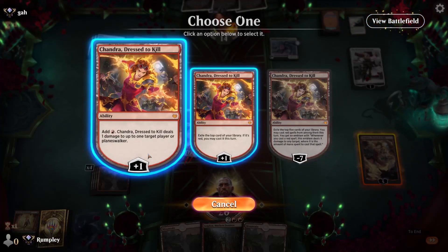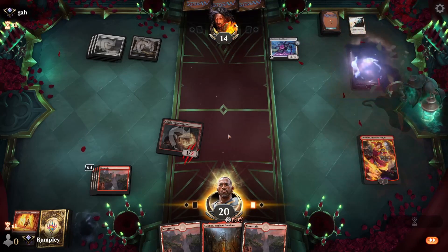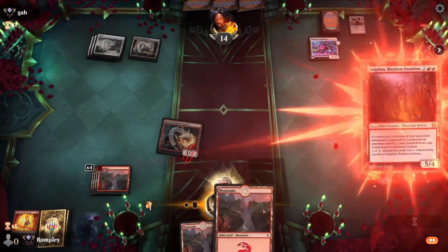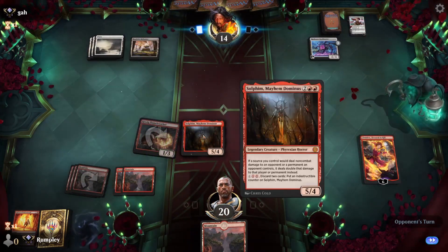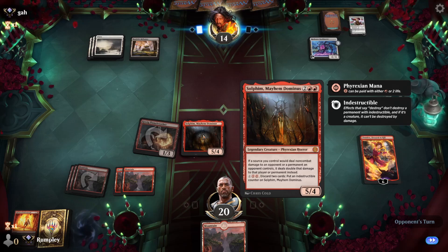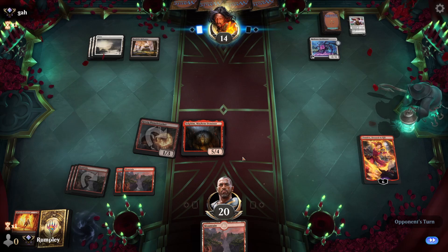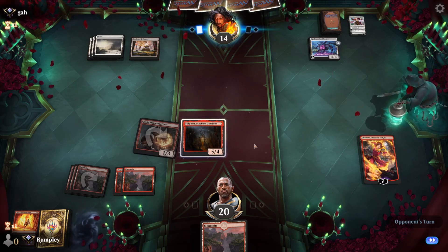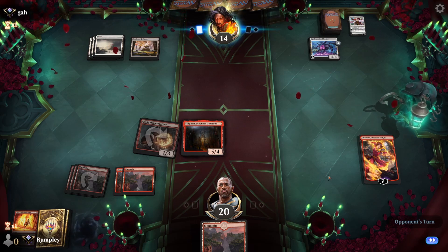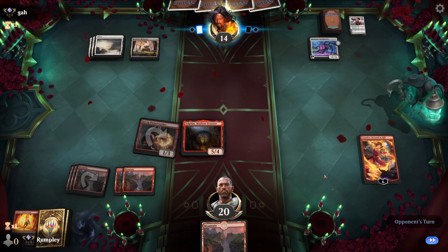I think we're just going to plus Chandra, deal one damage, play the Sulfen, pass the turn. I should have kept the mountain in hand, actually — yeah that was on me. Because now if they wrath the board I just lose. You've gotta play perfectly to win with this deck, and I just didn't. They probably can wrath here.